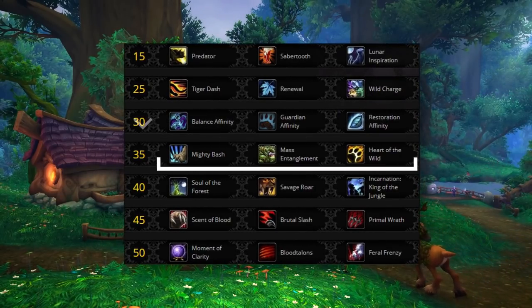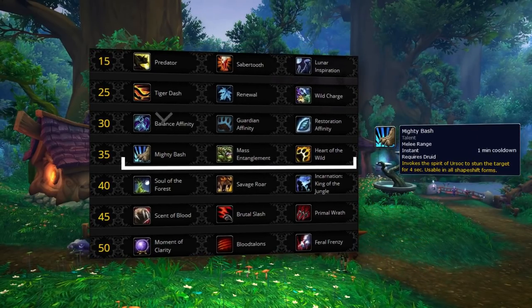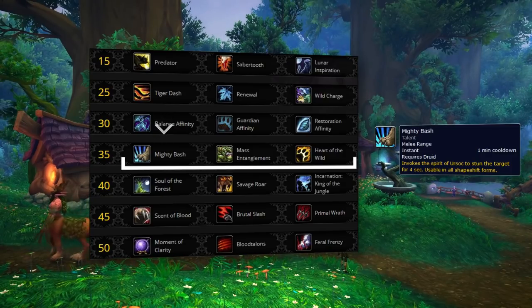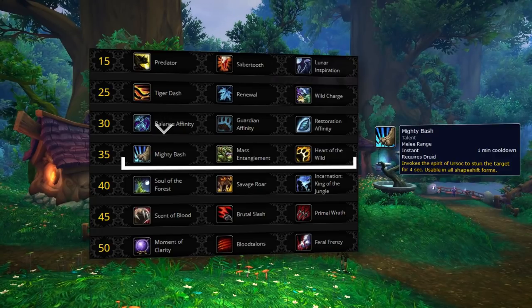On the level 35 row, the default is going to be Mighty Bash. Mighty Bash is just too useful to pass up without good reason. Having an extra stun can do wonders for setting up kills, especially in compositions like Jungle Cleave, where you can rotate Mighty Bash with Intimidation Stun to easily land traps. Overall, just having that extra on-demand stun without needing a re-stealth or spending combo points on Maim means your kill pressure is always going to be a lot higher, allowing room to spend more combo points on damage.